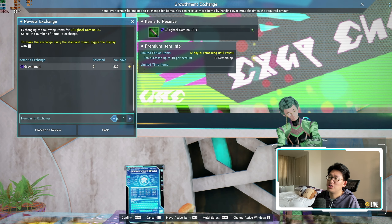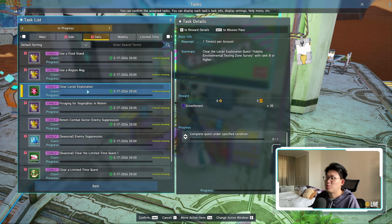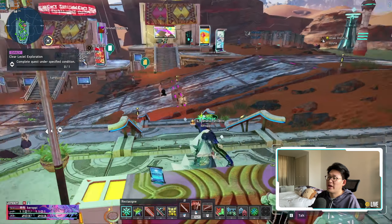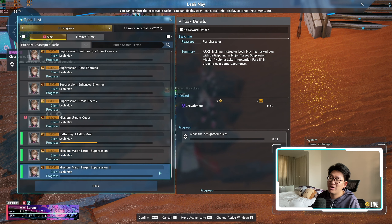The next thing I want to talk about is the Growth Mint Exchange Shop. Make sure that you buy all of your different CDs over here. I am actually running low on Growth Mint because I haven't played this week — I only have 222 Growth Mint left, so I need to be a little bit more frugal. I'm going to have to skip the Disc A's and only buy the Disc B's. I need to make sure I still run La Cille Exploration, as well as Sign of the Planet Breaker and Helfia Lake Interception Part 2 every single day.